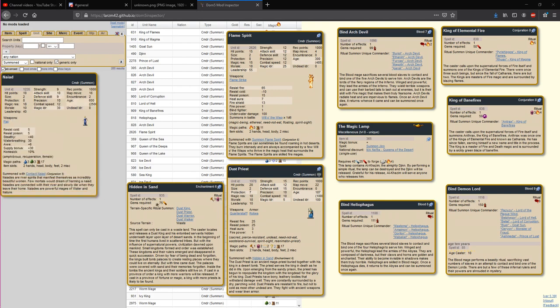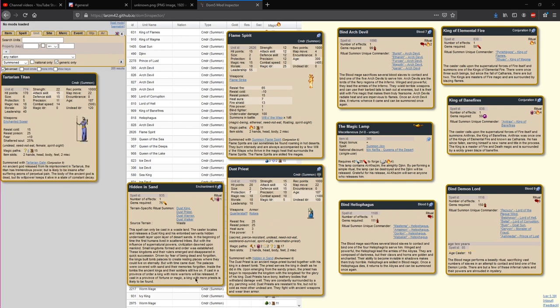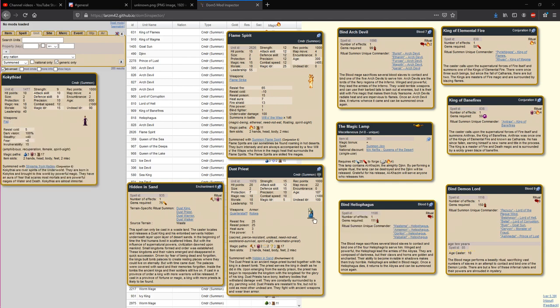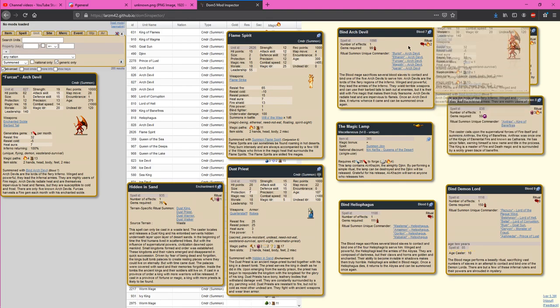Dust Priests come from an extremely expensive spell in the Earth-Death Cross Path — about half of them will be at least F1, and a third will random two paths of Fire Magic. It's possible to get an F3 out of this, but from testing I wouldn't expect more than one even with Luck 3, Magic 3 scales. Binding Arc Devils is reasonably accessible for Blood Nations with the Blood-Fire Cross Path at Blood 7. All are unique — four of them are F4 mages, one is F3 Astral 3, and you've got two Elemental Kings at Conjuration 8 that are both F5. You may have boosted to this using an F4 mage with a Flame Helmet to get F5, and giving them another Flame Helmet makes them F6.